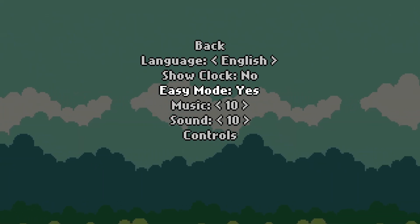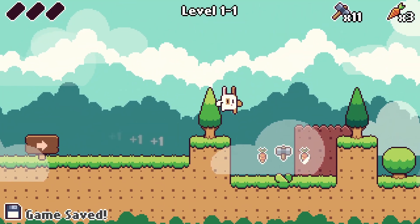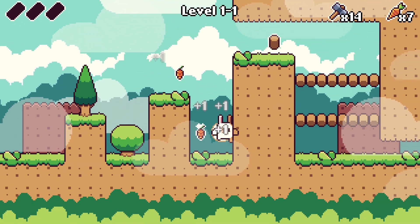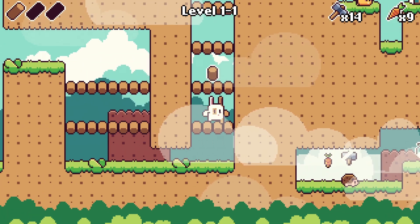You have to complete 26 levels, kill a hedgehog, kill a bee, get one potion, and collect 25 carats. You also have to save 25 bunnies. In each level there are three wooden logs — they are not very well hidden so it's no problem to find them.